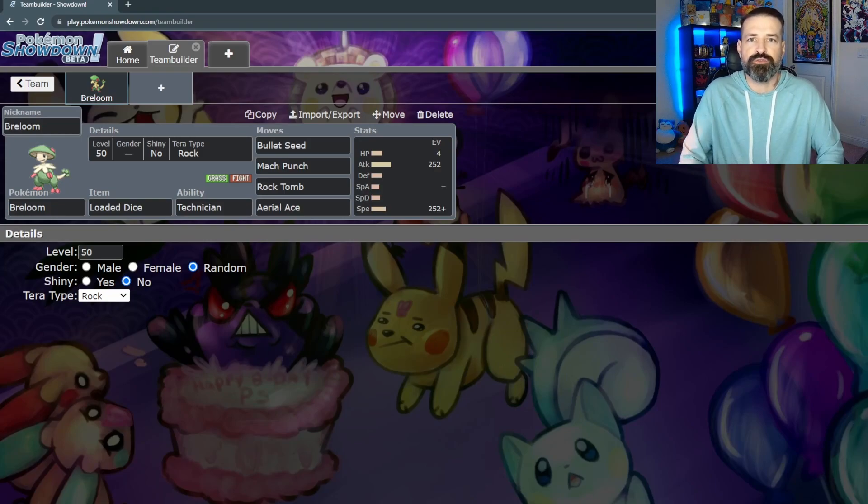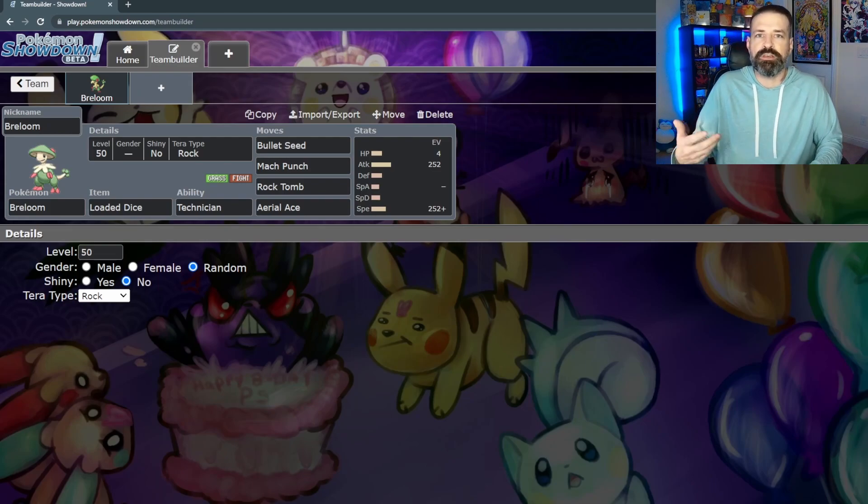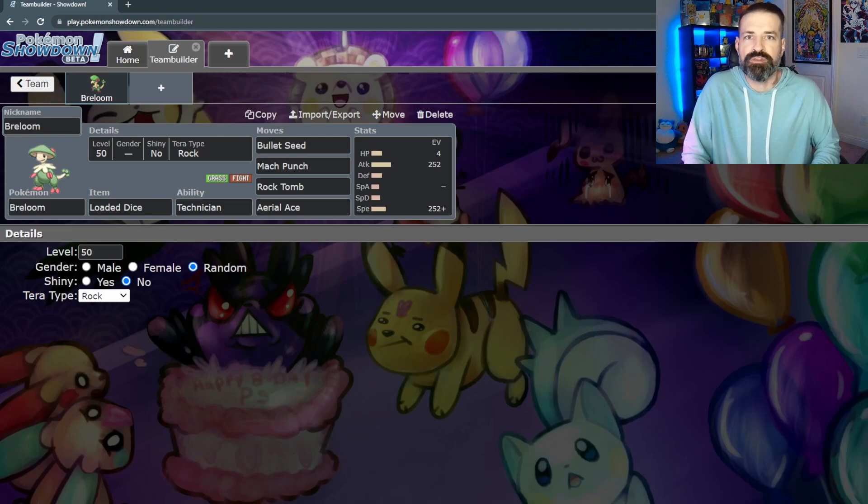Offensively, rock is strong against four types: fire, ice, flying, and bug — and weak against fighting, ground, and steel. The great thing about this STAB is it adds three new strengths. Your original STABs are already strong against ground and steel that rock can't take care of. But I think the best thing about this rock tera for Breloom is that not only do you remove your 4x weakness to flying, but now you've become strong to flying in every possible way.